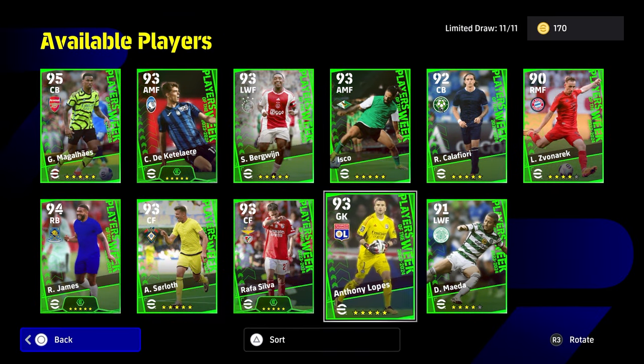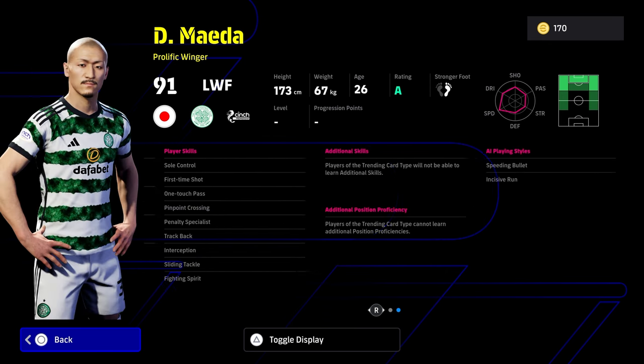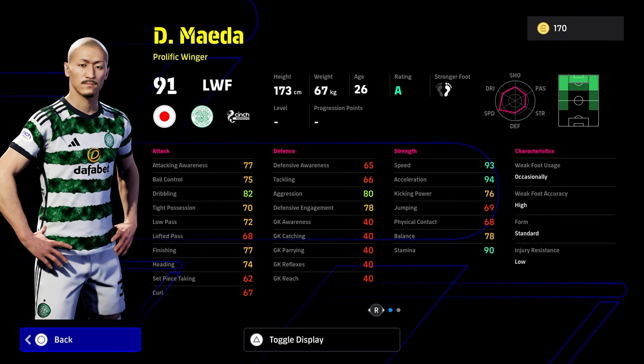You also have these three players here: Isco, Lopez, Ameda — left winger, loads of pace, lovely pace — but tight possession and balance as a prolific winger is quite poor. He actually looks quite decent in the game, the Celtic man, and he's got some nice player skills: soul control, interception, fighting spirit, one-touch pass. An interesting card.